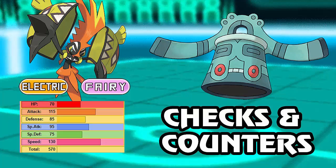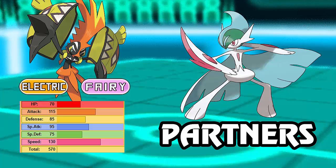For good partners: Tapu Koko has a lot of trouble with specially defensive walls, notably Chansey and Blissey. Mega Gallade is a very good partner — its speed stat functions well alongside Tapu Koko. Now, I need to correct myself: I was convinced that Heracross and Mega Gallade resist Poison, but that's not the case. Fighting-types do not resist Poison — it's the other way around; Poison resists Fighting. Please ignore that part. They're still great partners though, and the fact that Mega Gallade gets Earthquake and similar coverage is still valid.